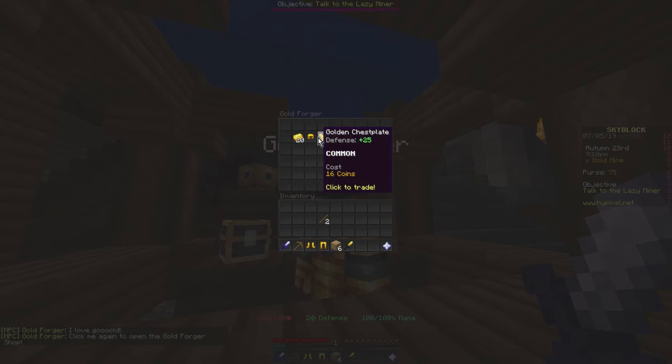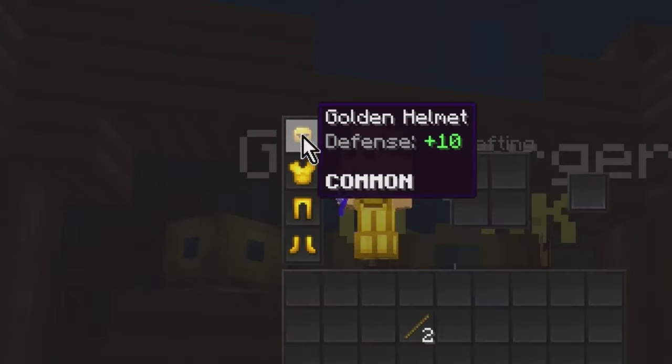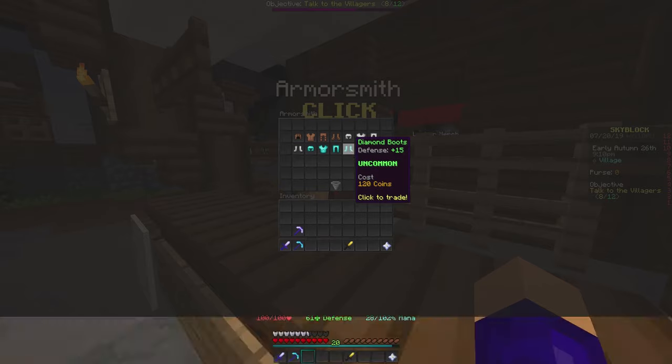I just said gold a lot in that sentence. The entire armor set costs 49 gold, because Hypixel wanted nobody to buy this set of armor. But here we are. Diamond armor is better and still is dirt cheap, but this is just what I did.